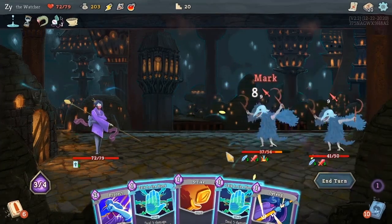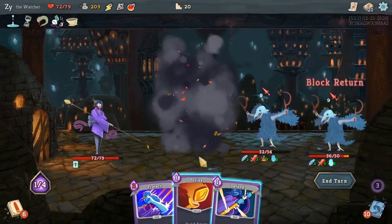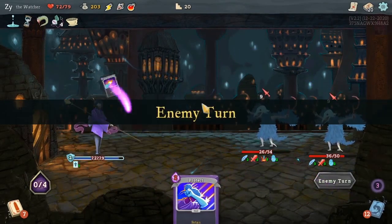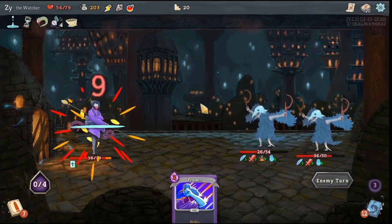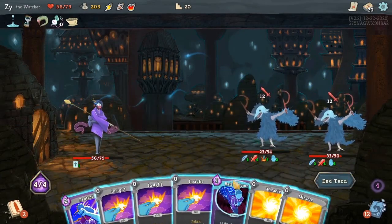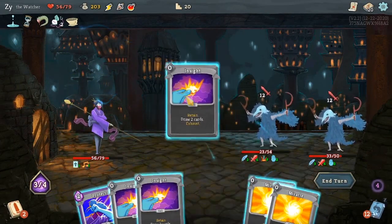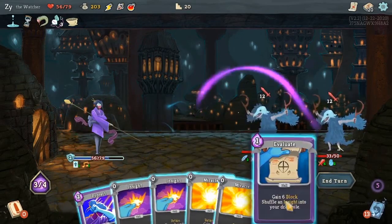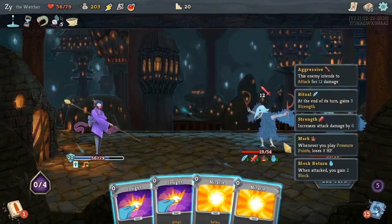The Talk to the Hand does stack — so attacking with Talk to the Hand twice on an enemy will make it so you get four block. Although here I think I made a mistake in splitting them up. That's why I also took the second Talk to the Hand. Because when you kill an enemy that you put the block return on, and there are still other enemies that you did not play Talk to the Hand on, they won't give you the block return. So being able to have extras to put on enemies you'll still have to deal with is nice.